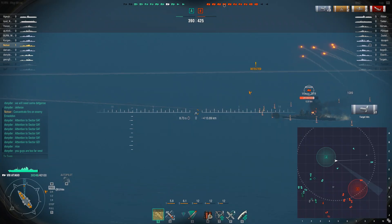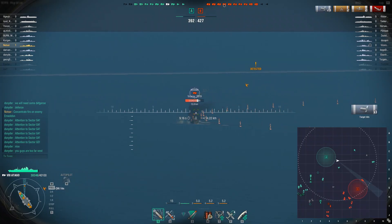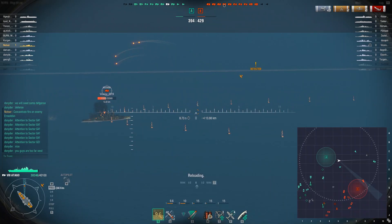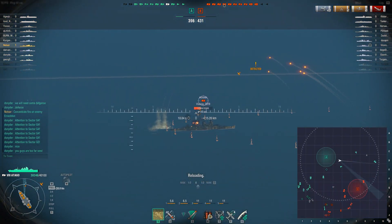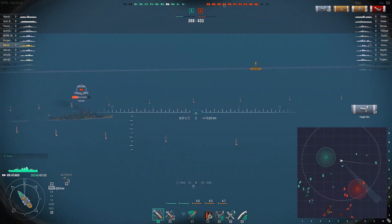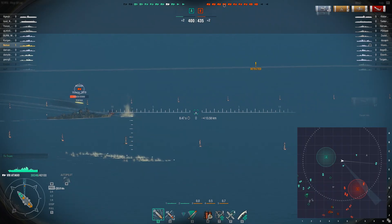We are engaging Mogami at 12 kilometers — a little far away but we can make it work. We're trying to get fires; not quite as successful as we'd like, but doing pretty good damage. Looking at the minimap, it appears a couple of enemy cruisers are coming up to the northern side of the map — either to engage us, support their teammate, or because the battleships are firing at long range.